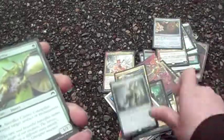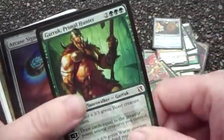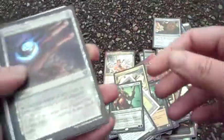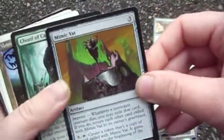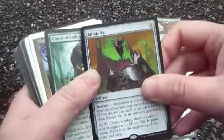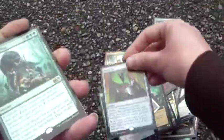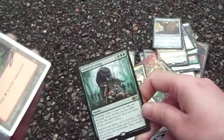The caterpillar came in the pre-con so I added him — he's a thick lad. Arcane Signet. Mimic Vat because I like the effect of stealing cool creatures and being able to reuse them.